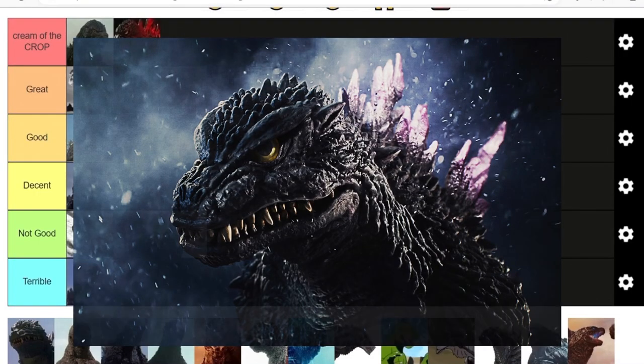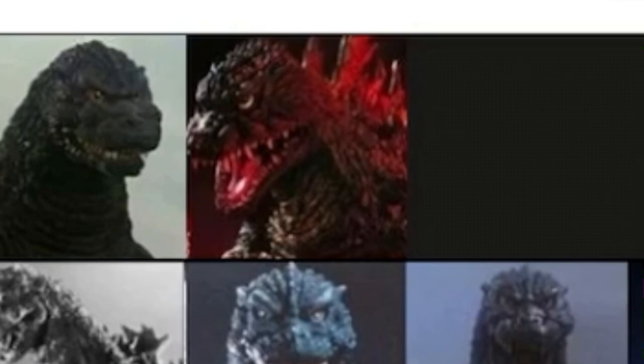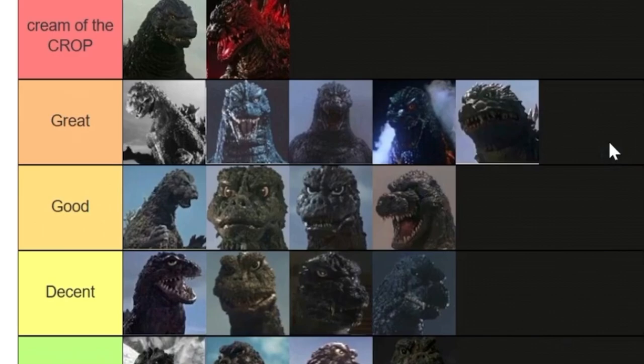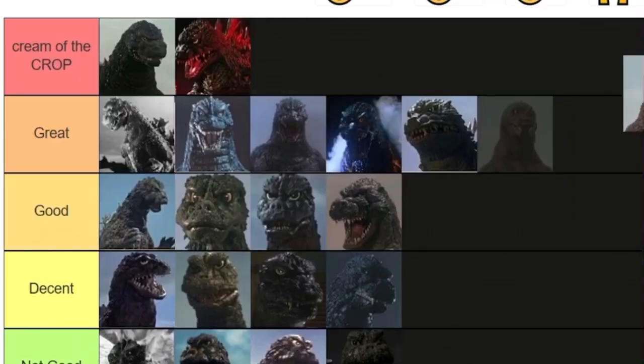We've only just started with the Millennium era and already we have a cream of the crop. I think you guys knew it was coming — purple spikes, and purple is my favorite color, so I approve. Vs. Megaguirus is only slightly worse because for some reason they turned up the brightness on the green.